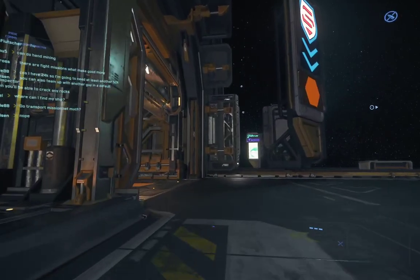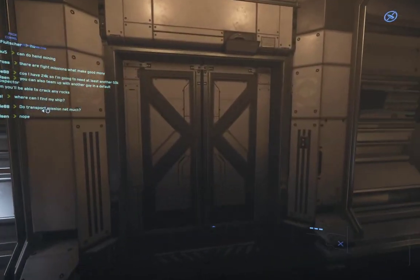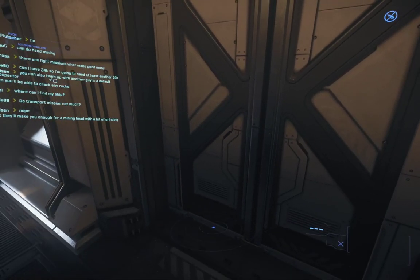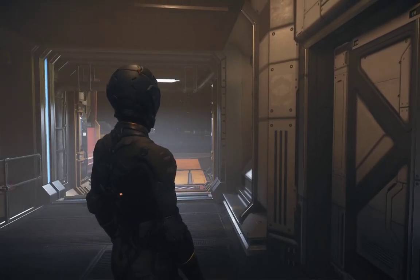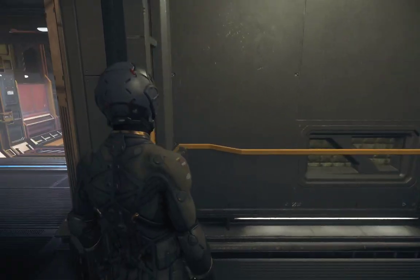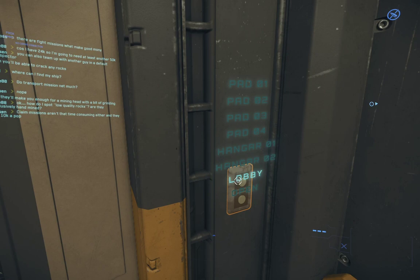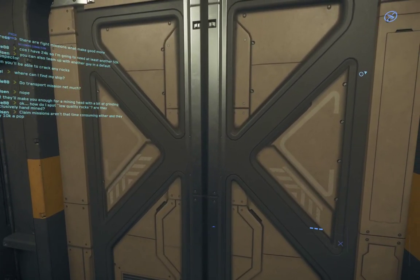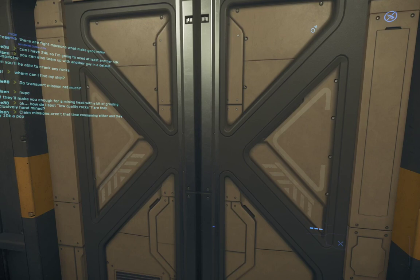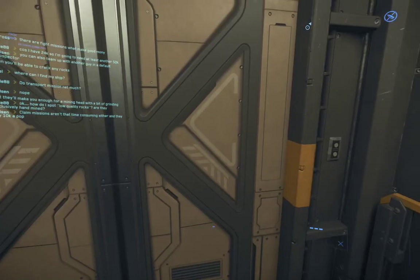There's nothing I can do — oh no, there's a button, I'm sorry about that. Wow, did you see how the elevator came here? Pad one two four, hunger lobby — I guess we're going to the lobby. Goodbye ship, I hope you will still be there when I come back. I wonder whether there is some sort of a locking mechanism.